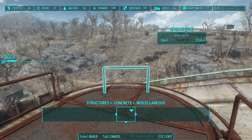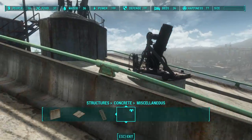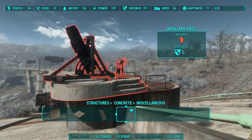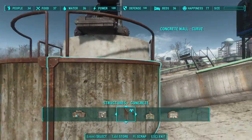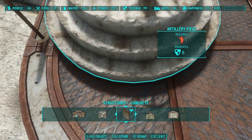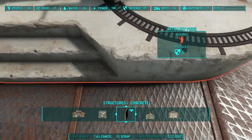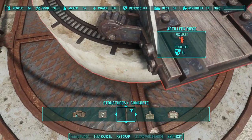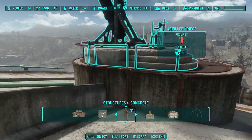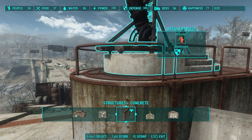That way we can put a staircase out this backside. Sorry for the frame rates there, ladies and gentlemen. I had to make a slight change. This is what I don't understand — the artillery piece was in the middle of the platform and you couldn't place the railings, but if you place the railings first... this is why people use the Place Anywhere mod, to avoid crazy nonsensical issues like this where you've got something that obviously should fit, and sometimes it does. There we go.